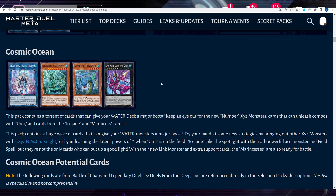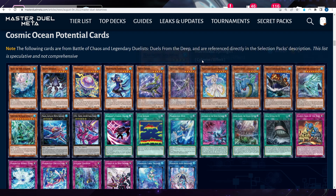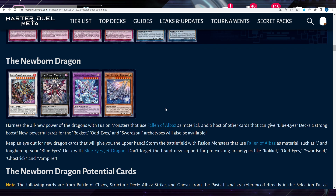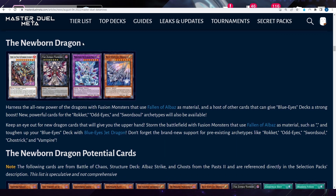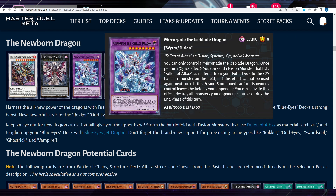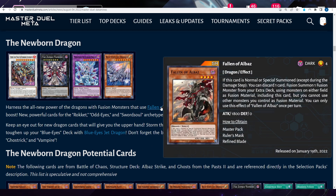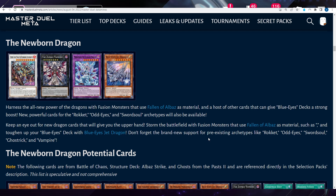The third leaked pack features Newborn Dragon — this is massive support for Sword Soul and will be top tier, a tier one deck. That will be coming in about two months. It harnesses the power of dragons with fusion monsters that use Fallen Albaz as material, gives Blue Eyes decks a strong boost with Blue Eyes Jet Dragon, and brings new powerful cards for the Rocket, Odd Eyes, and Sword Soul archetypes.